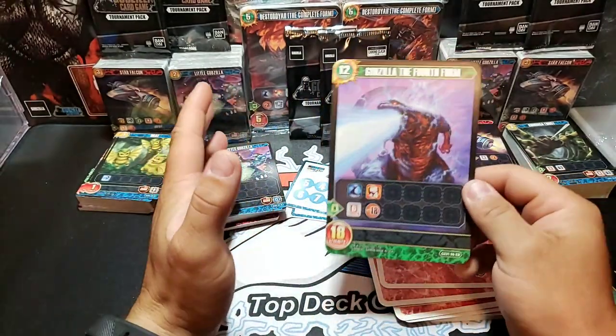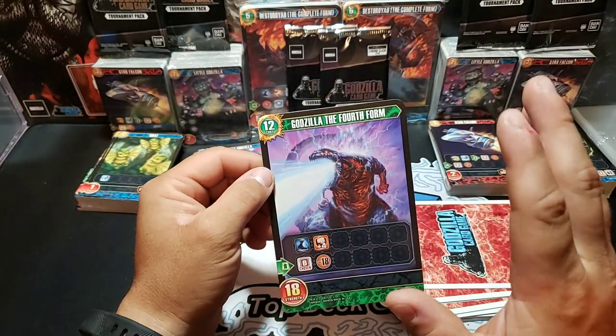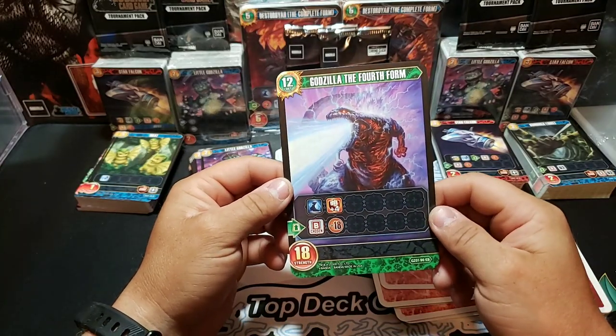And Godzilla the 4th form — probably the most cost-effective card. 12 cost, 18 strength. The strongest card in the game it looks like.